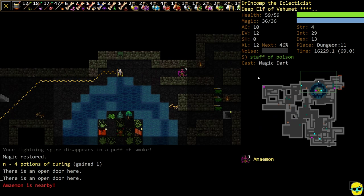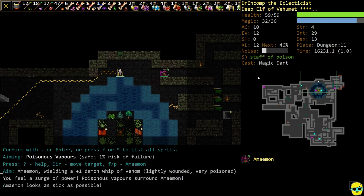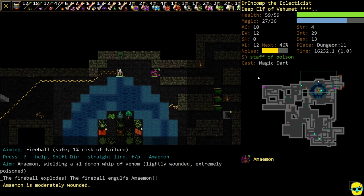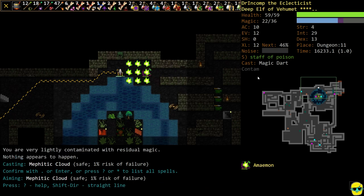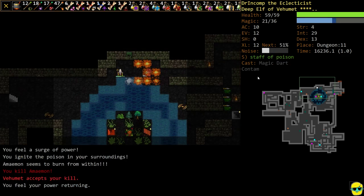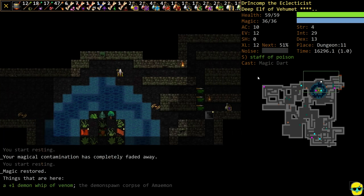Here's a Maimon. We can poison this dude, so this should actually be no problem. I miscast — give me a break. Okay, we got it confused. I'm just going to ignite poison and it's all over. What did you drop? Demon Whip. Beautiful.